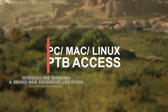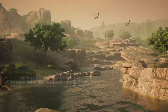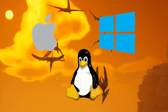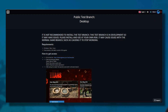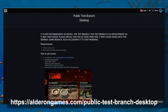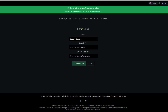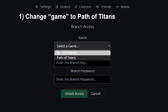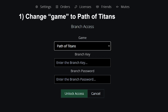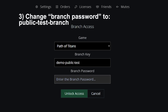Now for PC — it's super easy, just like Xbox, and this is the same for Mac, Windows, and Linux as well. There is a link you can go to for the step-by-step guide: alderongames.com/public-test-branch-desktop. There is another link you must go to to enable this: alderongames.com/me/branches. You enter these details — for the game: Path of Titans; for the branch key: demo public test; and for the branch password: public test branch.